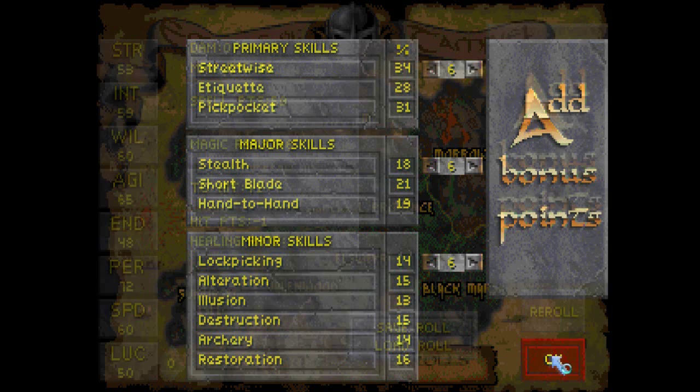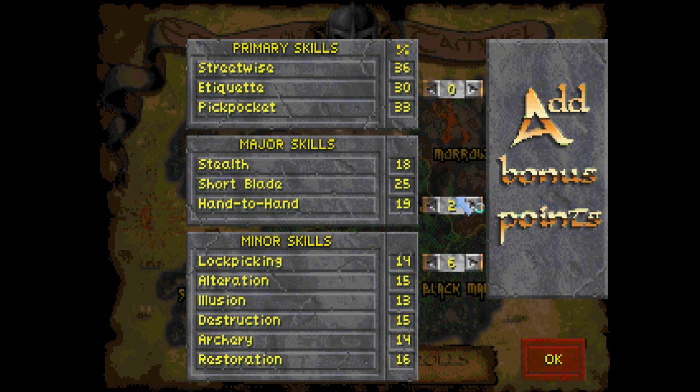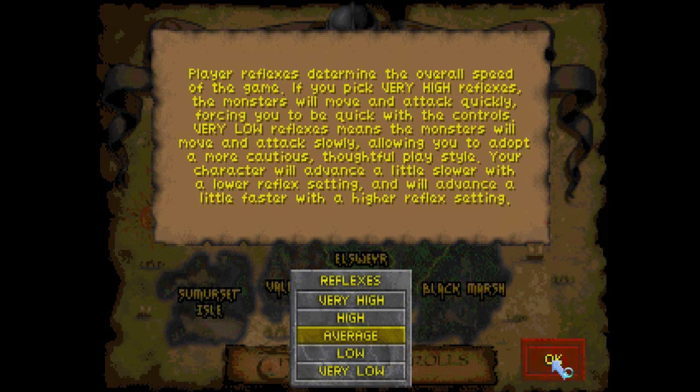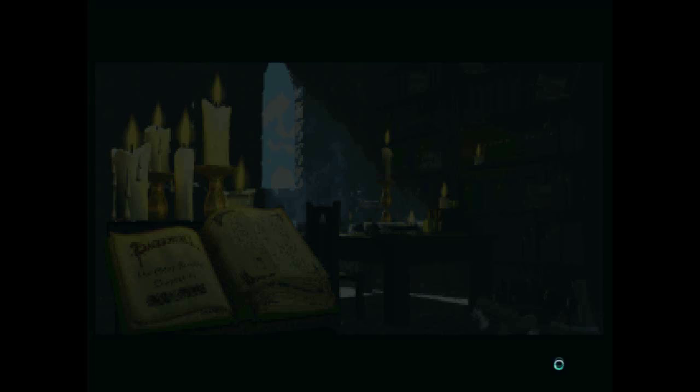I think it's a little more interesting sometimes if you have a character with weird stats, not just what you might expect. Stealth — the primary skills are what I have to focus on leveling, but major skills count a little bit too. The only ones that don't count towards leveling are something called miscellaneous, which will basically be everything else. But look at all the skills — this is a very sophisticated game, I think I might have kind of mentioned that already. Okay, so we're good to go. Let's start the story.